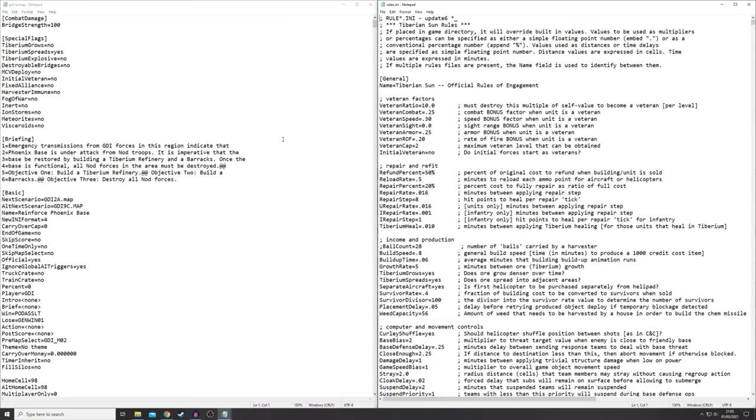The first thing you're going to need is a MIX editor. MIX files are essentially zipped folders used by Tiberian Sun that contain a whole load of different files. The program I use is called XCC Mixer, but that's an ancient piece of technology — I used it decades ago. There may well be a more recent one available, but if you search online you'll come across one. Once you've done that, open up the MIX file, specifically the maps MIX, and find the campaign map you want to edit.